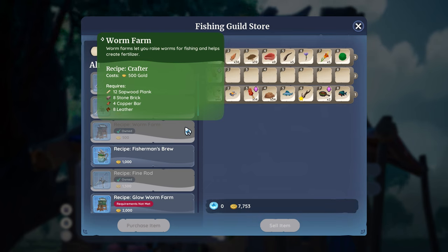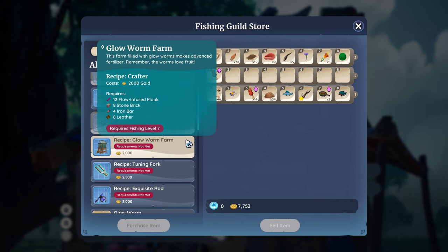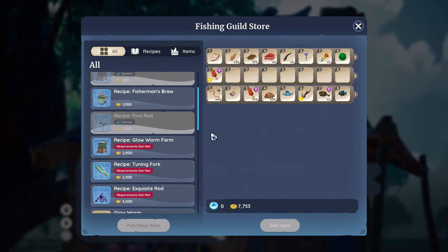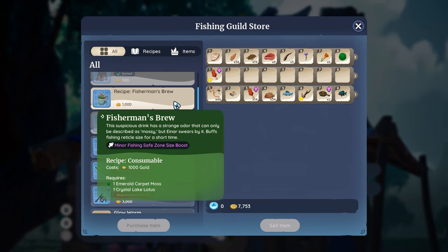There is also the glow worm farm, which is a new kind of bait used to catch specific fish. The fishing attachments can help you lose less durability on your fishing rod as they add a health boost to it. Einar also has a recipe for fisherman's brew, which increases the size of your reticle for a short amount of time.